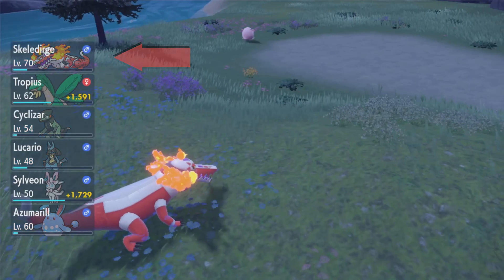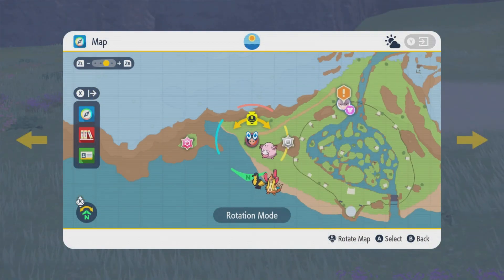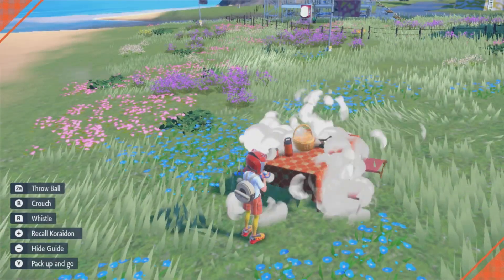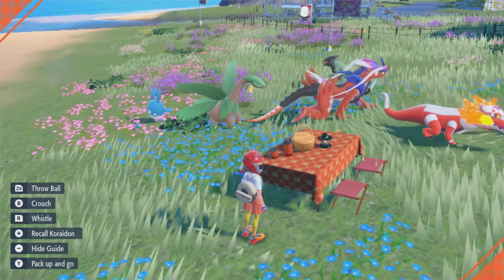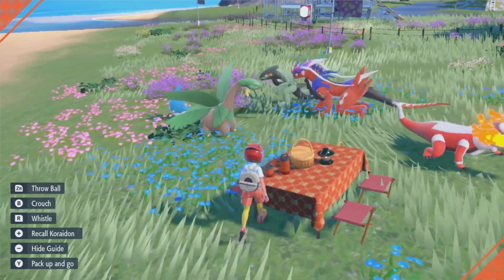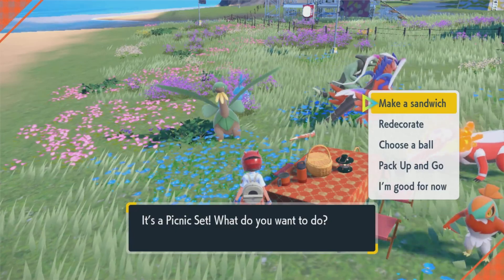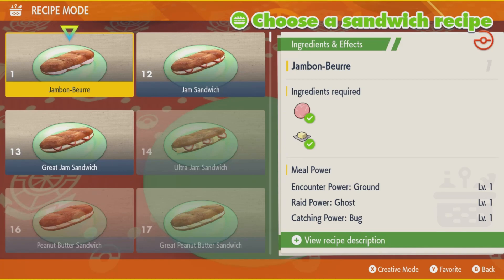You see that XP right there? That can be you today — you can level up pretty much any of your Pokémon right over in this region. That's right, we are in Area Three, and right over here by the beach area will be a ton of Chanceys. If you didn't know, we've been doing this for quite some time in a lot of Pokémon games. If you want to farm XP, you take out Chansey.